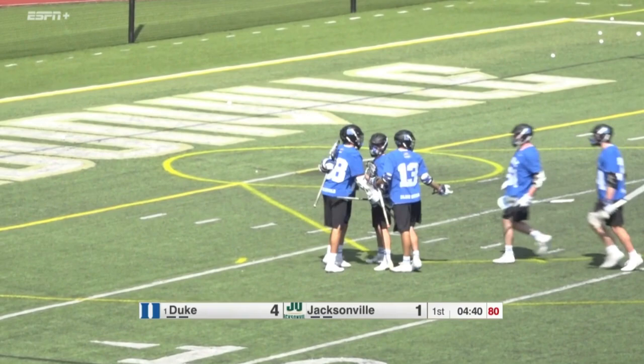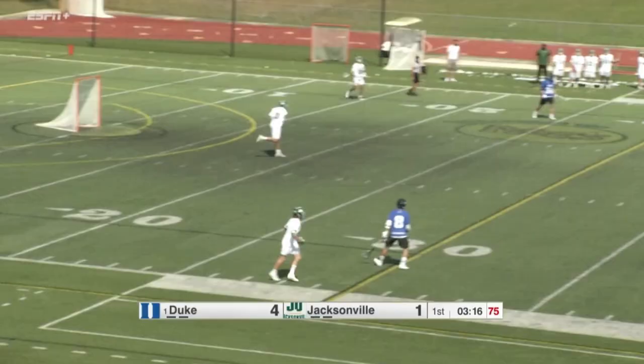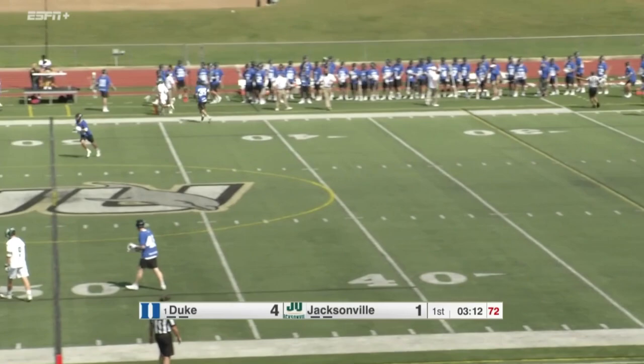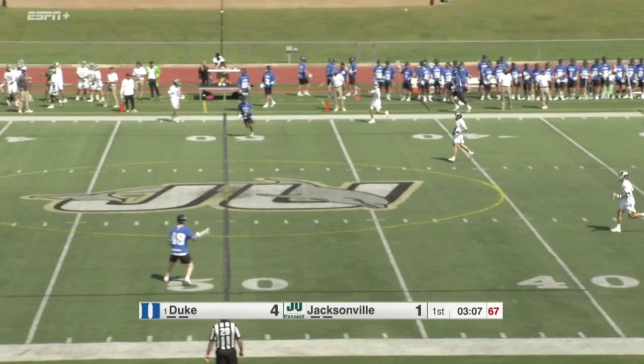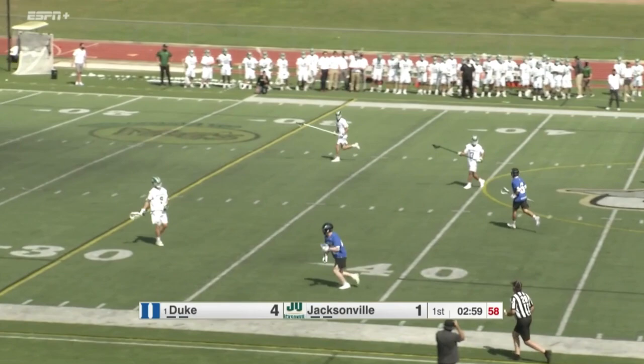Those last two goals are very familiar for the offensive set for Duke — they're getting the looks they want. But obviously great hustle play by JU to recover that. Errant pass goes out of bounds — bad pass by Yoquinto, and a turnover. When you make a good defensive stop, you want to give your defense a rest. Jacksonville's struggle in the clearing game is going to be a challenge. You can't give this Duke offense second opportunities — they can't give them easy ones.